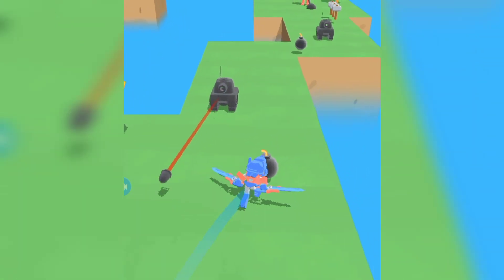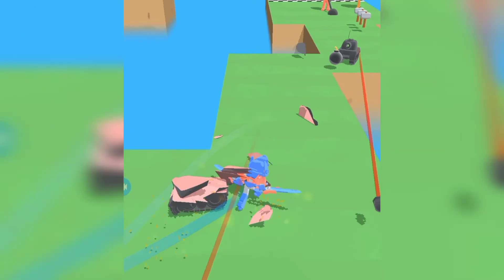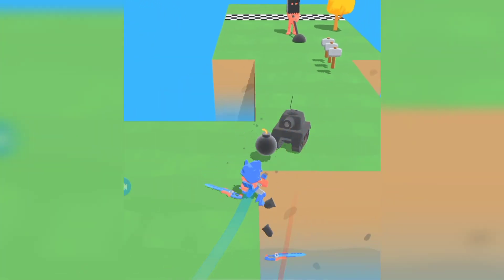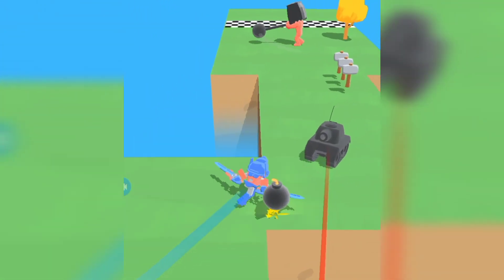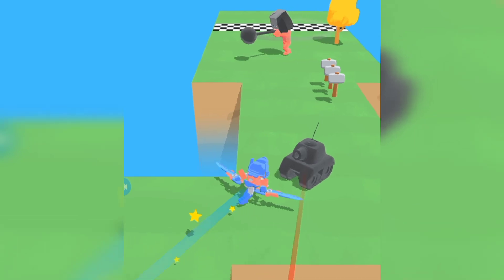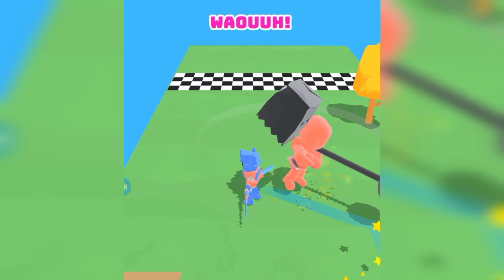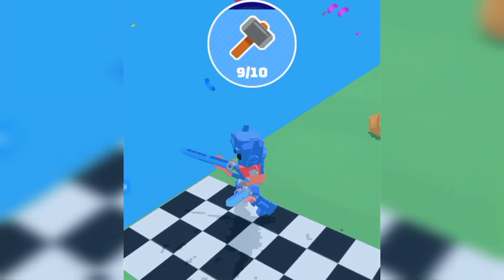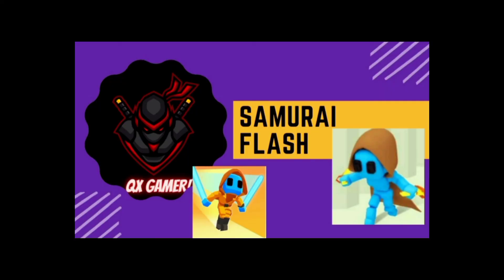He just did the move where the flamethrower boss did — and he has a flamethrower. Game, please make it harder for the bosses. I wanted it so that when he fires I kill him so it looks perfect. Anyway, like, comment down below, and subscribe! I love you all, bye!